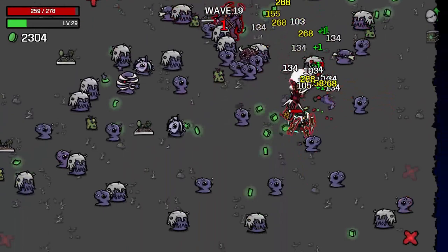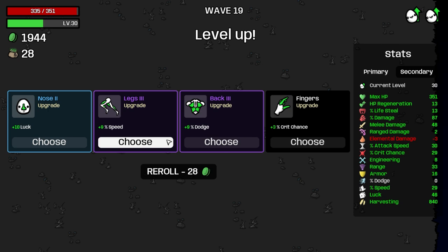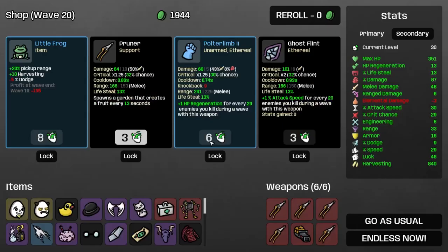Our lifesteal is pretty good now too — we earn 51 HP. We'll take luck because elemental doesn't matter. We have zero dodge — kind of funny. I'll take dodge, sure. I think I'm supposed to take range damage here probably. I'm going to make sure we click endless now — that's important.